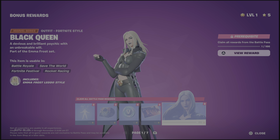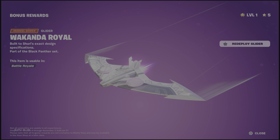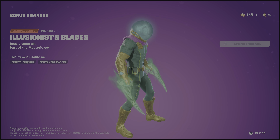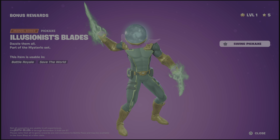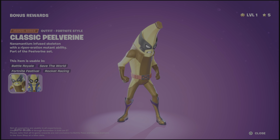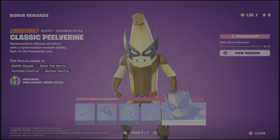Next page — the Wakanda Royal in white. I don't know why you'd want that. Peelverine Remembers — funny. V-Bucks. The Illusionist Blades — the green version, really nice. Oh that's fantastic. Classic Peelverine — that's actually fantastic, based on the original costume for Wolverine. That's really good.